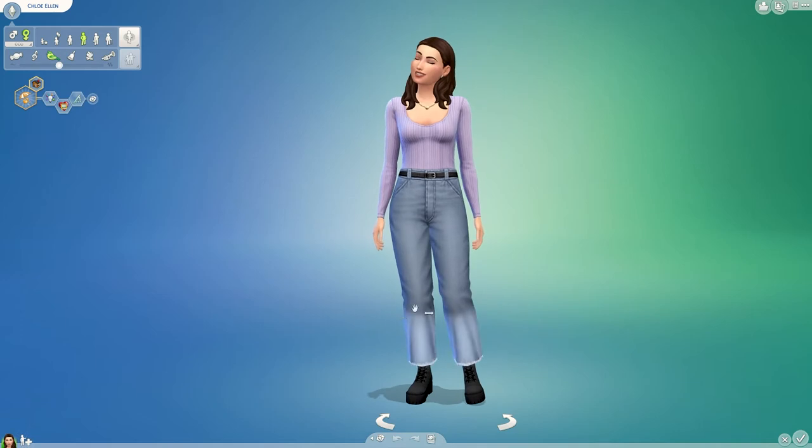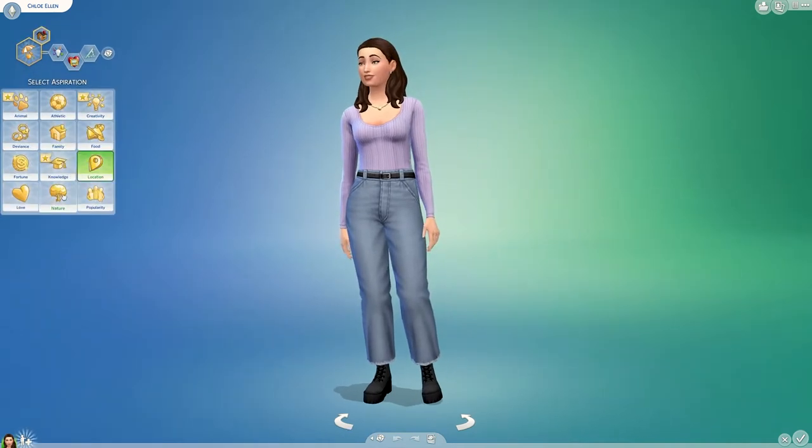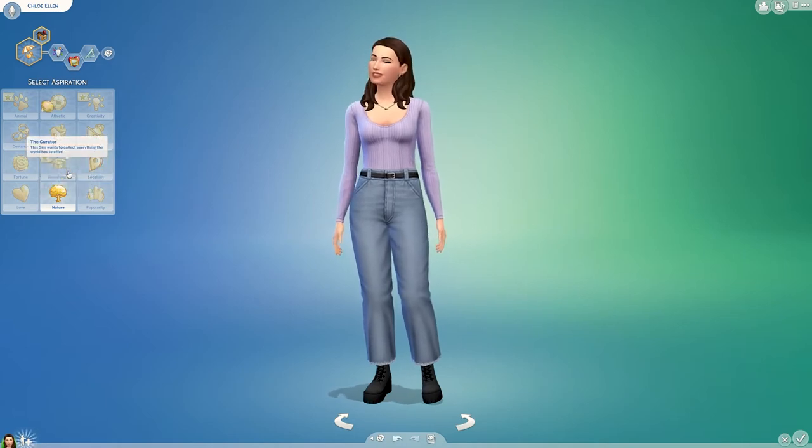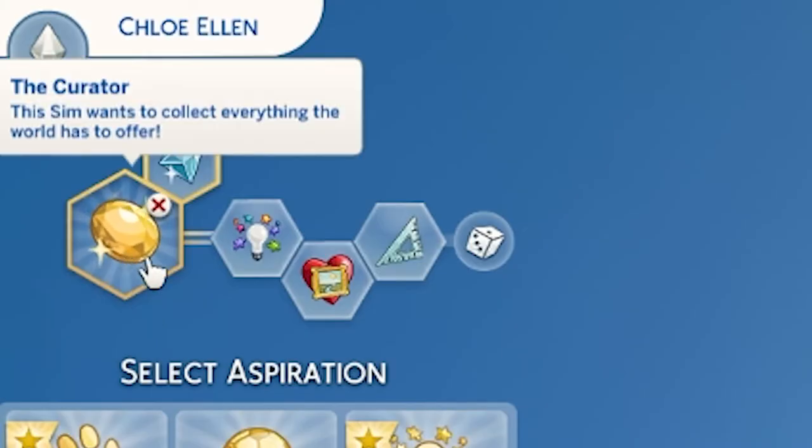There are a couple of traits that will help you with collecting. For collecting, ideally your sim would have one of the nature aspirations. This will give you the collector bonus trait which makes it more likely your sim will find rare items.